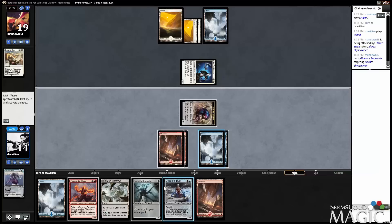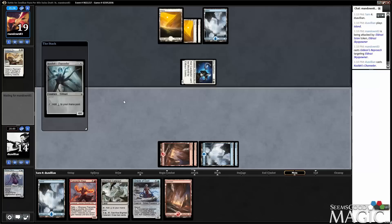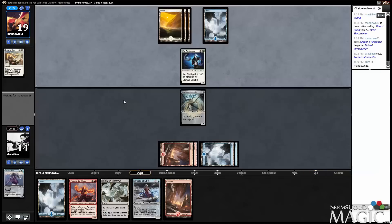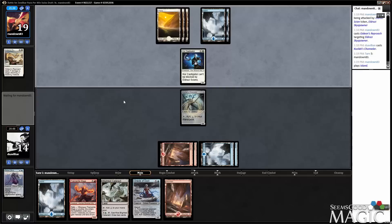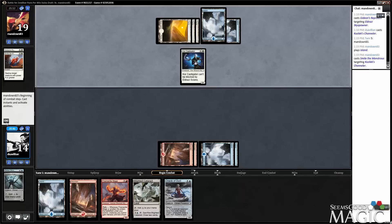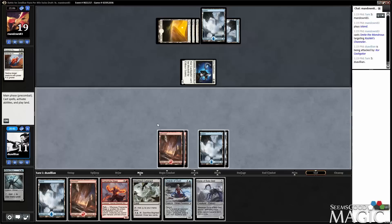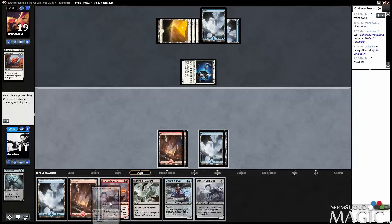Oracle of Dust blocks really well, but we'll do the Channeler. I will just block the Castigator if he attacks — if he wants to use another Gideon's Reproach, I think I'm okay with that, especially given that we just play Oracle of Dust next turn. Smite the Monstrous — okay, so Oracle of Dust would have been better. If we had looked at his hand and saw Smite, obviously we play Oracle of Dust. A little unfortunate there, but we're still on pace.